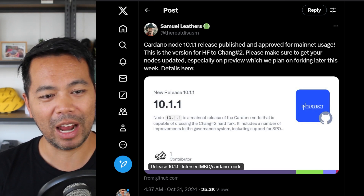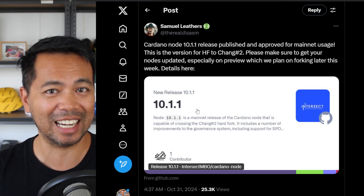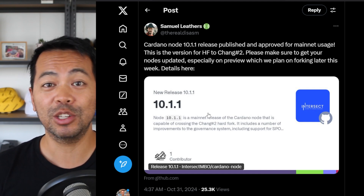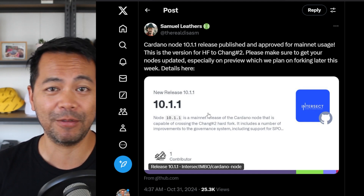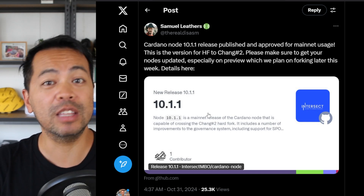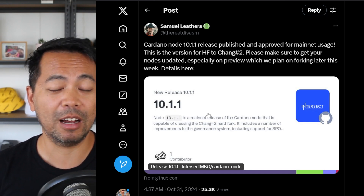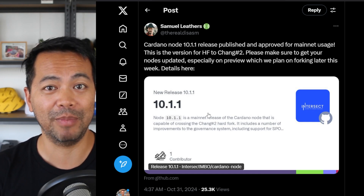They will perform a hard fork on that to test it and make sure everything is working fine. Samuel has put out the notification — you can see this on GitHub in the Intersect GitHub repo — and you can start downloading it and trialing it out on the preview and pre-prod networks. If you are a Cardano node operator, do check this one out, give the team feedback if there are any issues, and hopefully this is a simple update. I'll be updating my own stake pool after this is ready for Cardano mainnet.